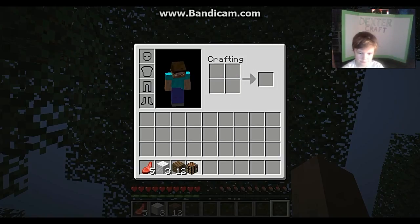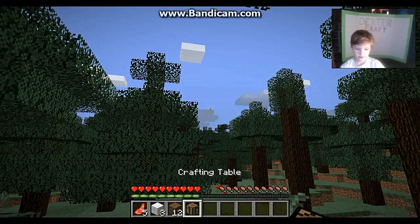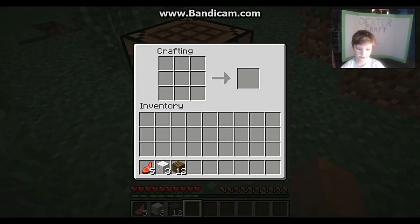If you surround your crafting recipe with wood just like this, you get a crafting table. First you place it down and then go into it. Put three wood on the bottom like this.